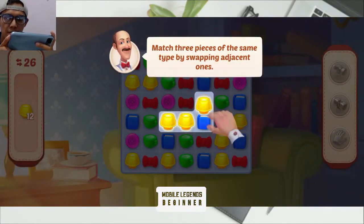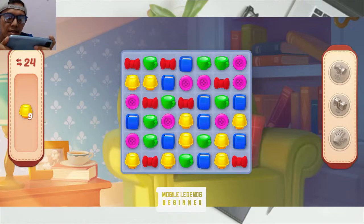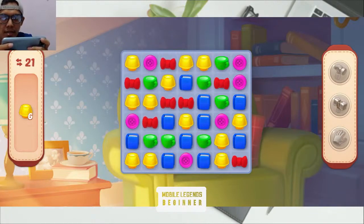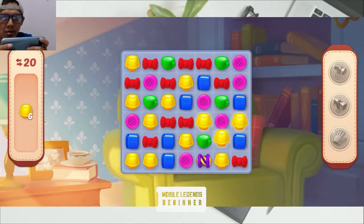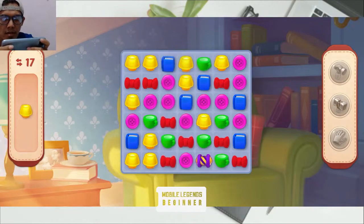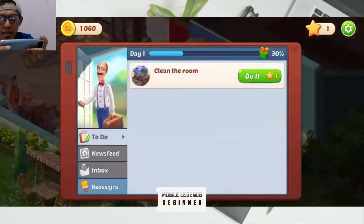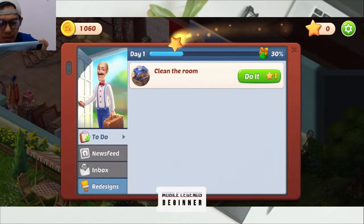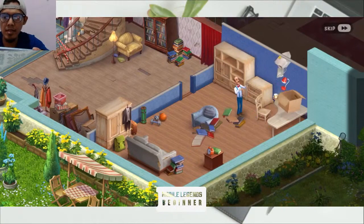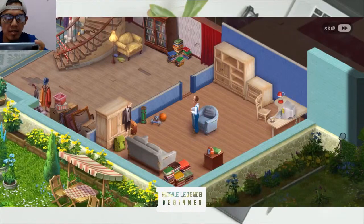We're gonna clean the room and play mini games. It's pretty interesting — we just match some blocks, some pieces. I think it's pretty easy to match three pieces together. We can focus on the objective to take the yellow piece. Three more — nice, level complete! We get oil, water, and a star, which is used to do some project or mission. Nice, the room looks better than before.